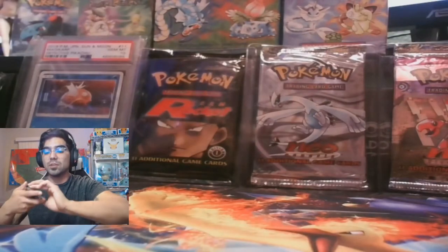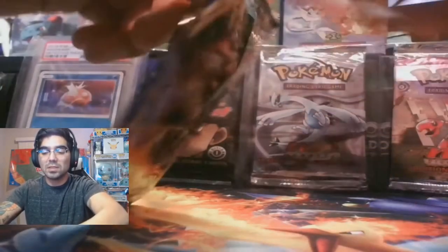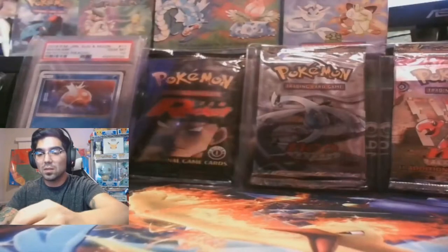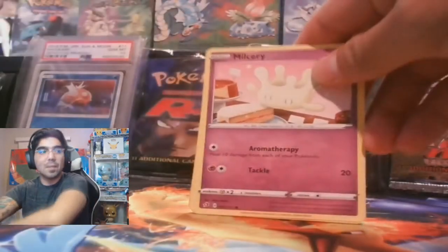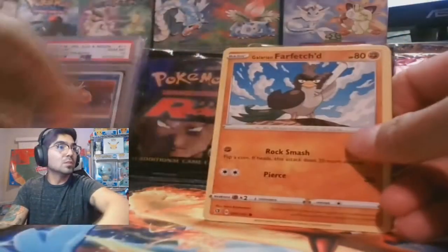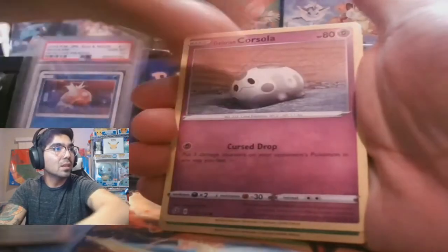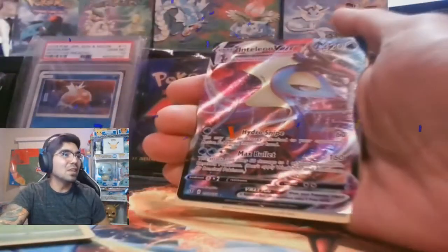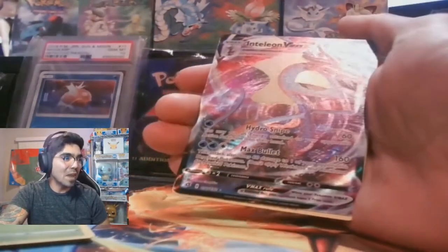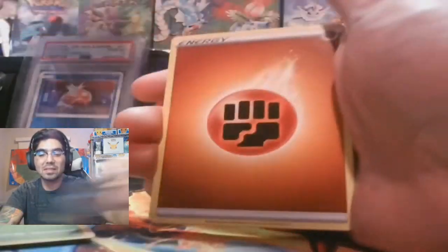Alright, Magikarp, do your thing — blessed are thee. Show us what this box contains. It's got to be something — I had the roughest time opening that pack. Let's begin. Farfetch'd, Galarian Meowth, Caterpie, Corsola, Phantump. Oh — Inteleon V-MAX! Fabulous! That is a hit, we'll set him aside. Heliolisk, Dual Blade, Heracross, code card. Thank you Magikarp for the blessings.